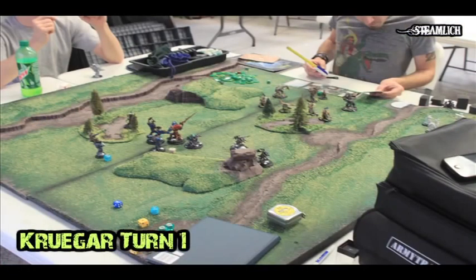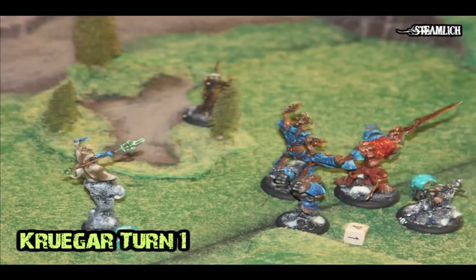Here is my turn 1. As turn 1s usually go, they're pretty boring. I had the Gallows Grove move up to the edge of the forest so it'll be able to do some good arcing. I had the Wold Warden run up, the Stalker run up and Warp for Prowl. I had Kruger cast the Animus of the Wold Warden so that the Stalker has stealth. I ran up the Gorax, then ran up the Wolf Riders and spread them out. Looking at it now, I probably could have Telekinised one of my beasts for an extra 2 inches, because I definitely don't need to camp 5 on turn 1.